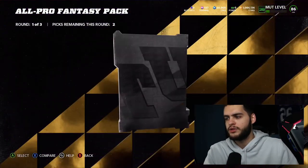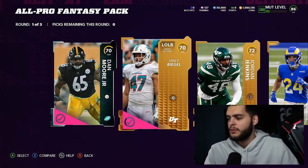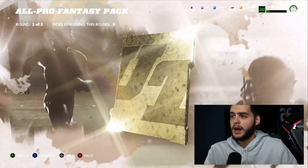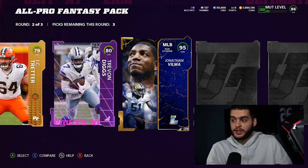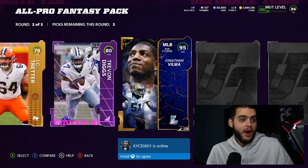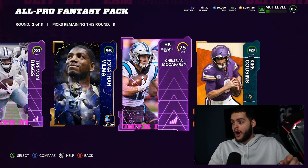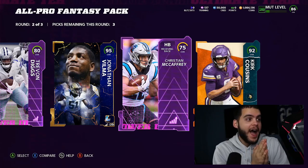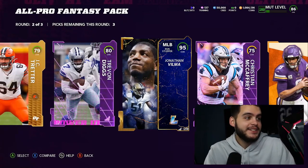MUT reward packs are usually dumbed down a little bit because they don't want you to actually have a chance of pulling anything. But you never know. We got some gold, we got a power-up — oh we got a high legend here! Oh! I just pulled my first LTD ever! I just pulled LTD Jonathan Vilma out of the second pack! I just pulled the full 92 Kirk Cousins and Jonathan Vilma!